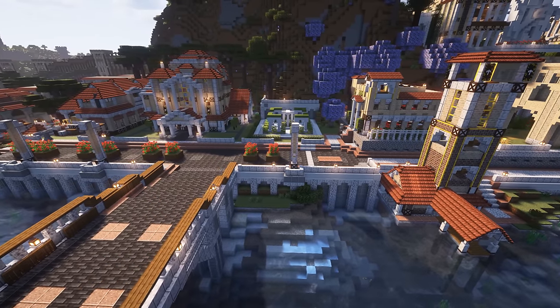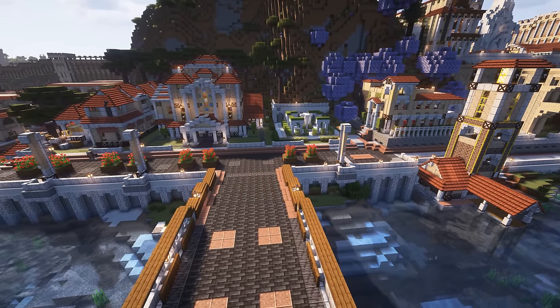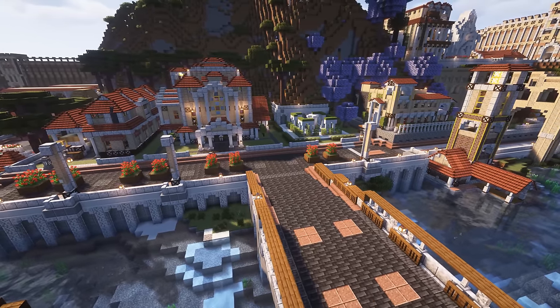Also the restaurant at level 5 and the town hall at level 5 now. Level 5 doesn't change too much on the exterior of the town hall, but I'm keen to see what the inside looks like. And the streetlight decorations have been upgraded to level 3, which is the maximum level for those.